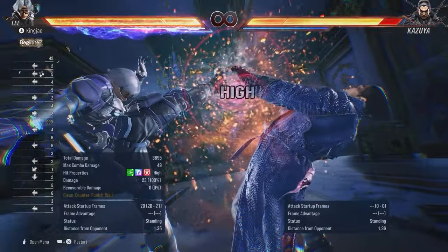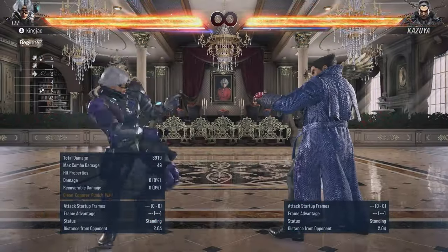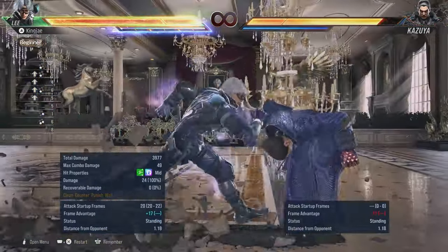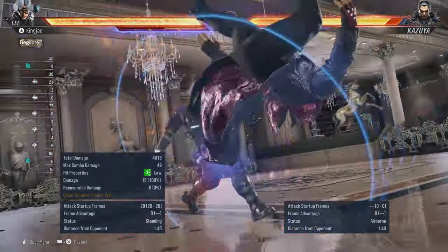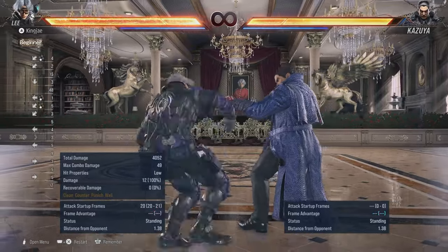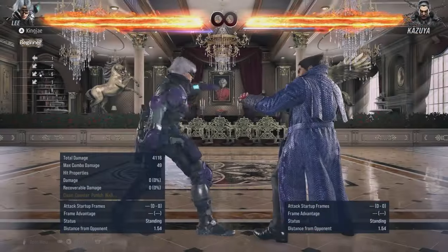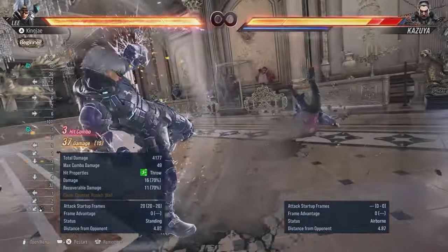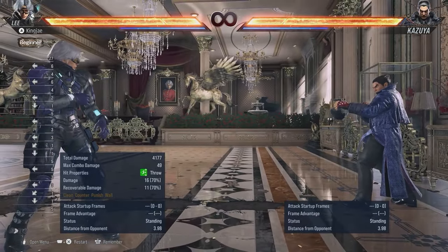He also has back 3+4 power crush - it's a high. Then hitman up 3, which is a mid and a pretty nice one. Moving on, in heat he has a heat smash which is a low. The reason his lows were nerfed is because his heat smash looks exactly like them with the same frames. With low heat smashes you cannot low parry them, so you have to block and then punish.